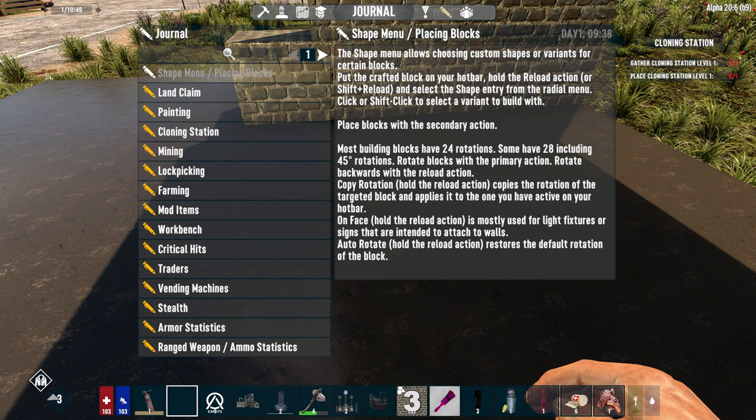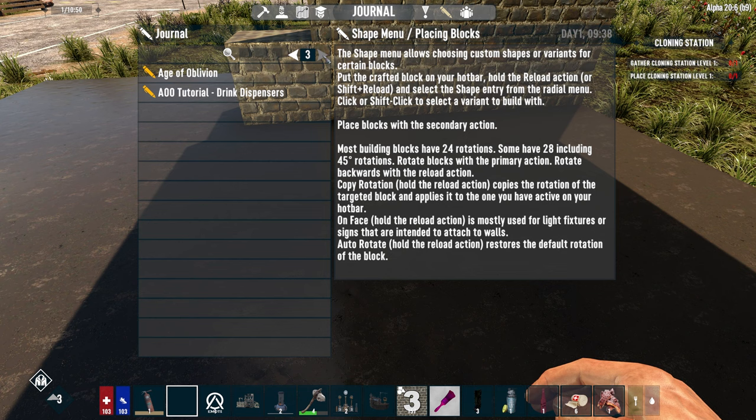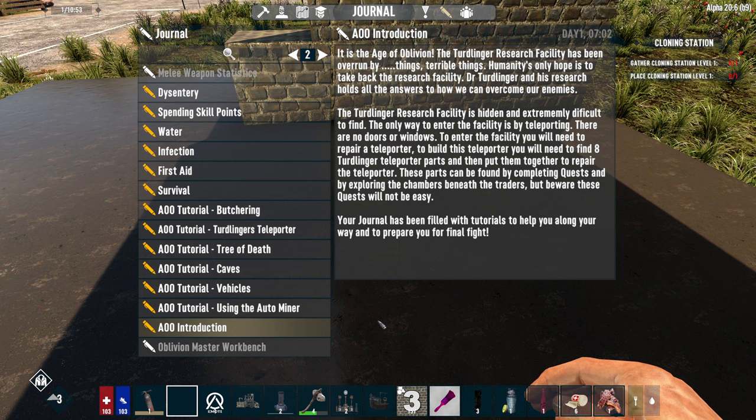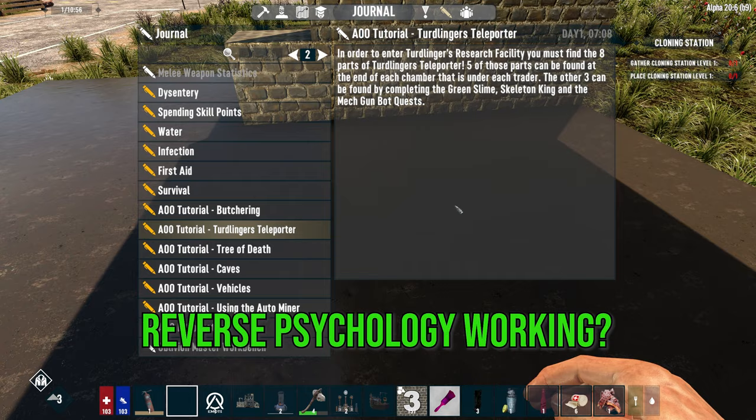A lot of help, information and plot of the story is available in your journal. The Age of Oblivion journal is probably the most informative of them all — there is so much information there that you'd likely spend less time on YouTube and Discord looking for help. For this reason... do not read your journal. The journal is packed with information, so my fellow minions, do not read the journal and get the help you need from there instead.